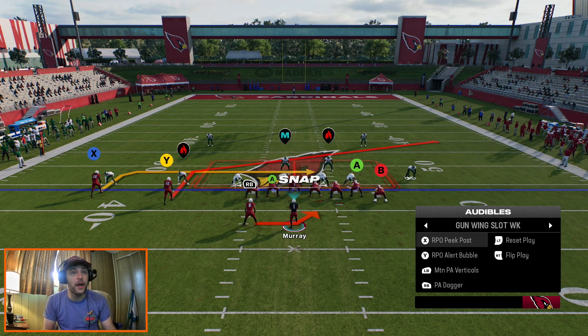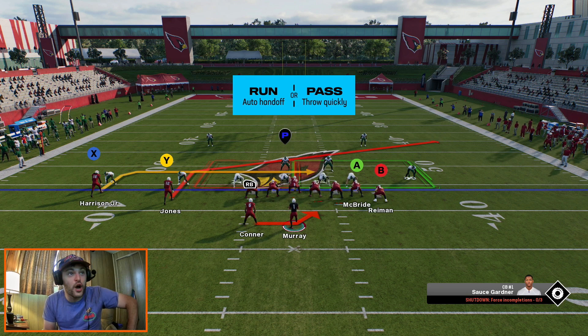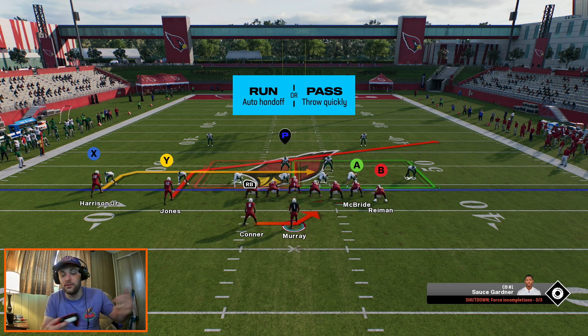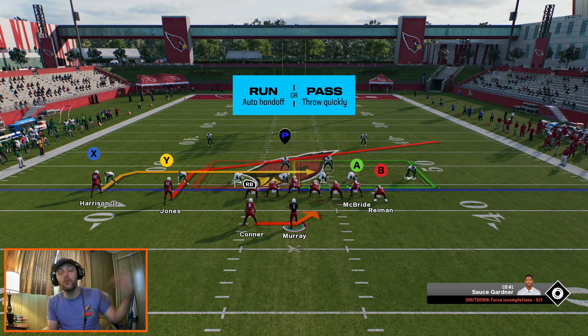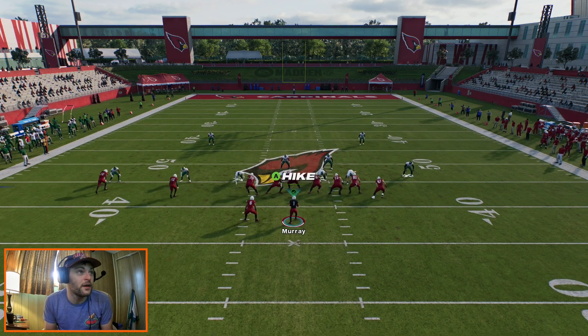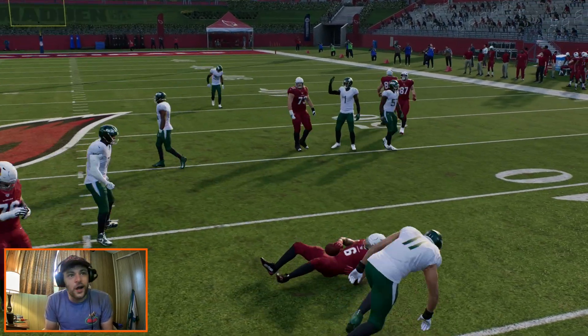So we'll start off with the RPO game here. RPO peek post — the guy above Jones here is who we're going to try to read. If he blitzes, that's going to be a very easy completion. We're going to be reading the slot man here. He comes in — he does not. And then James Conner, a little bit slow there.